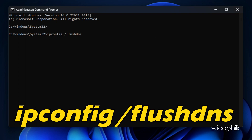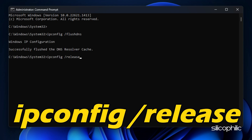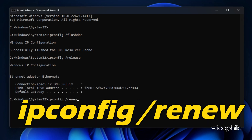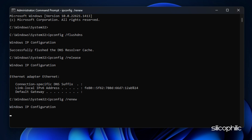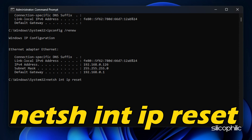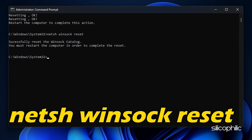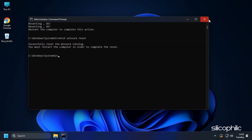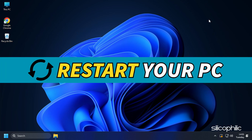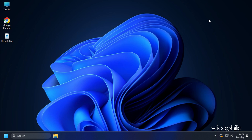Enter the following commands: ipconfig /flushdns, ipconfig /release, ipconfig /renew, netsh int ip reset, and netsh winsock reset. These commands are given in the description of this video. Restart your PC after running all the commands.